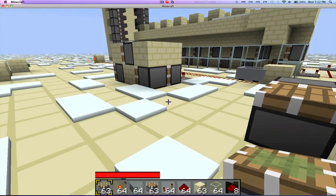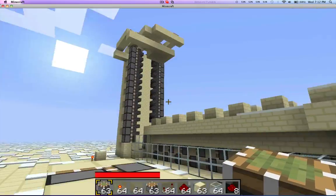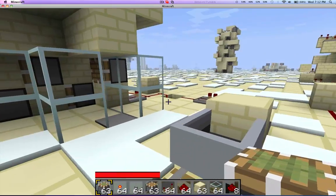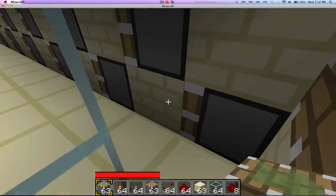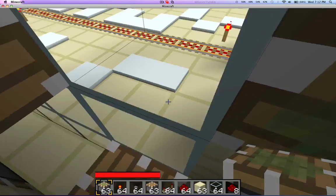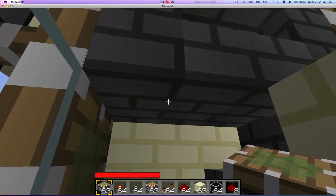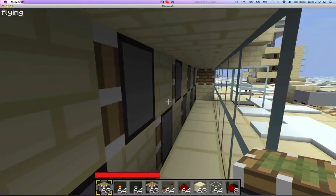Hey guys, it's me again. Today we're going to be doing a tutorial. Alright, so what we're doing a tutorial on is this — the walkway thing. Now, it does go faster than a minecart, and all that jazz. I made it so I don't have to go up there. So we'll be learning how to make this.